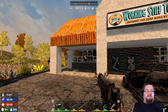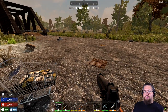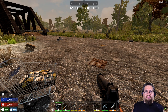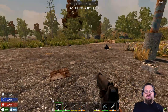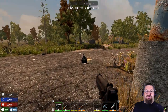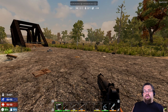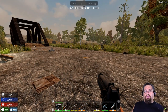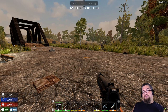First things first, you can pretty much find any weapon out in the world just by looking. You can loot them out of crates, other objects, cars, trash bags — you can also get them from zombies that attack. So you can kill zombies, loot them, and sometimes you get a gun and some ammo, though most times you won't.